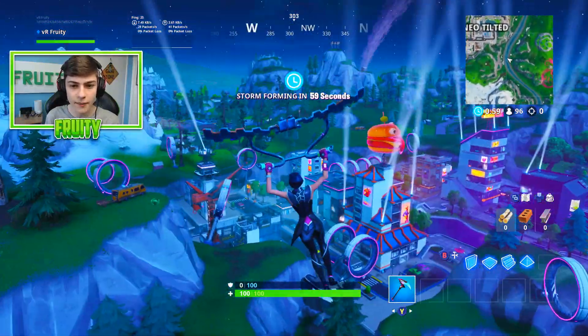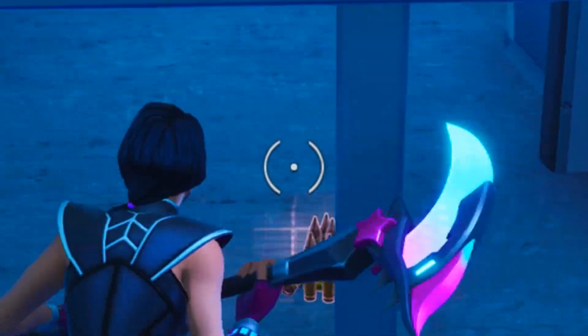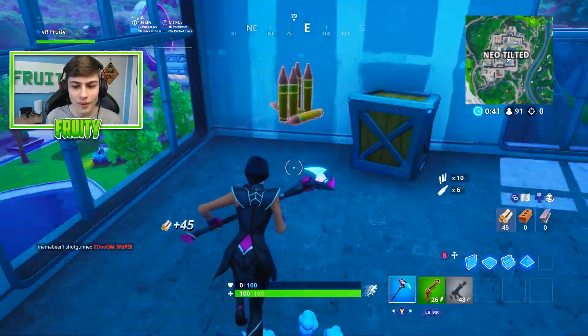Alright so we're dropping at a tower, I don't think there's many people coming here. I'm going to land this house — give me a good gun. Revolver, I'll take that and an SMG.